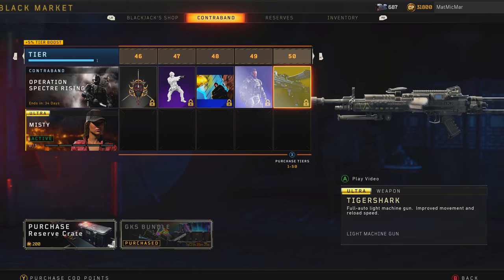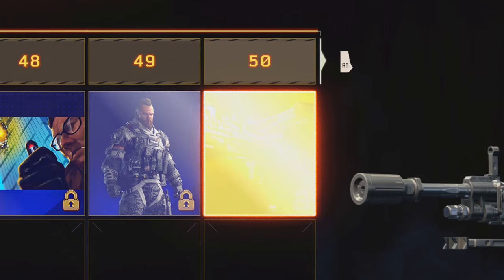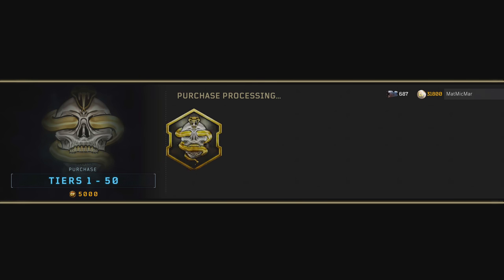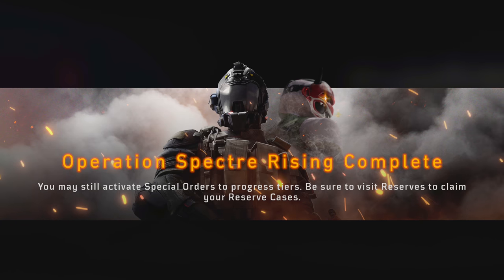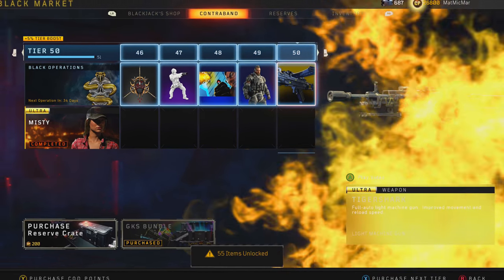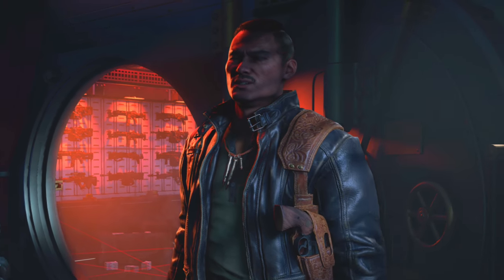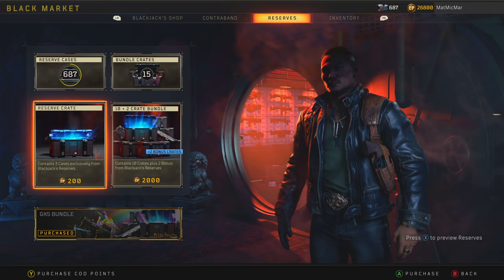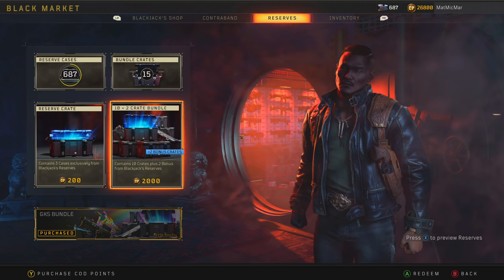Tiger Shark - it's an LMG, a brand new LMG. I'm not much of an LMG person myself. I'm kind of disappointed there's only 50 tiers, but I'm about to open a ton of supply drops. Got them, and that'll complete my Misty special order as well, which is nice. Operation Specter Rising complete! Specter, Firebreak - 55 items unlocked. Reserve cases contain 10 crates plus two bonus, so I'll buy the bundle to get two bonus ones.